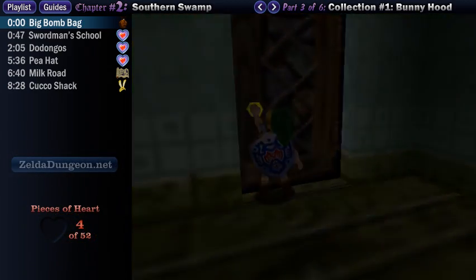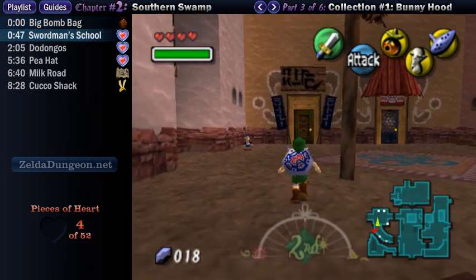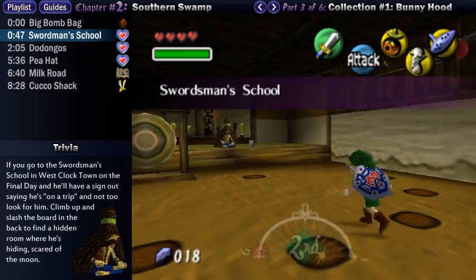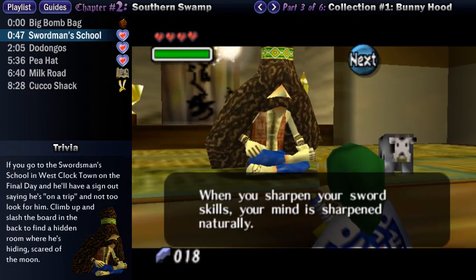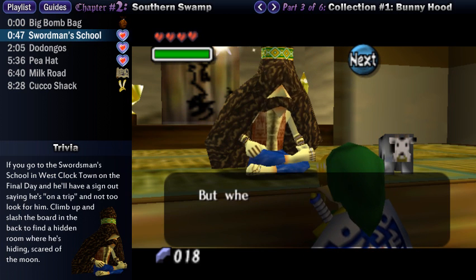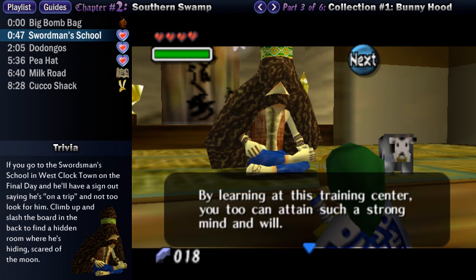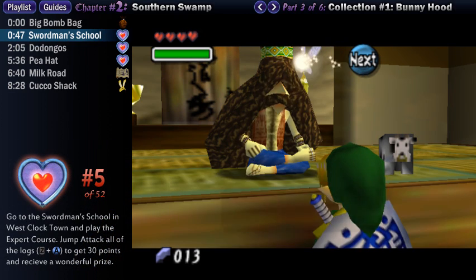I'll explain more about how to use bombs later. For now, you want to run to the swordsman's school, which is in the northern part of West Clock Town. This building acts as an optional sword training area once you are no longer in your Deku Scrub form, and it's kind of hidden in the corner of the town, so a lot of people scoff at it when they see the sign and ignore it — or they never see it to begin with and don't even know it's here.